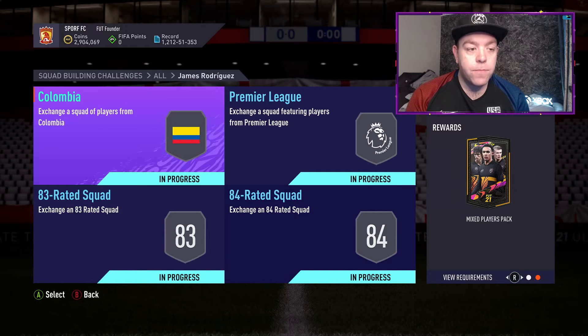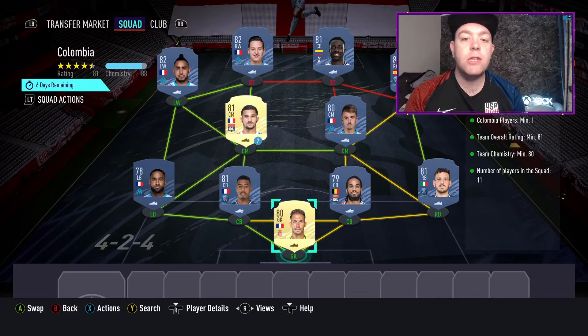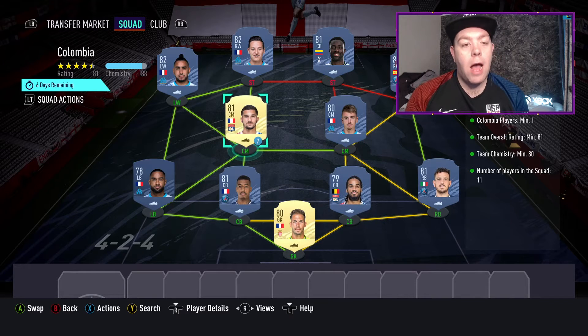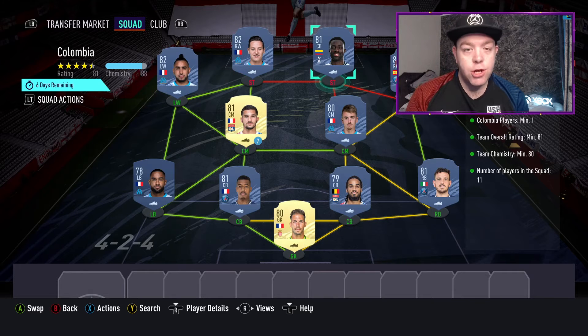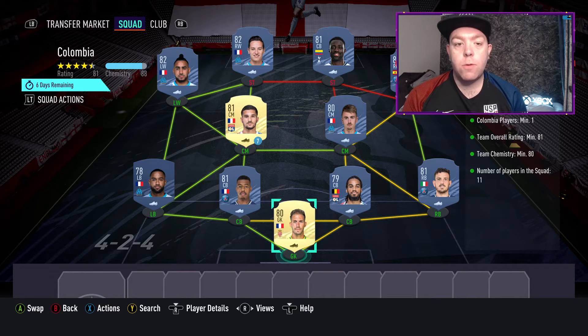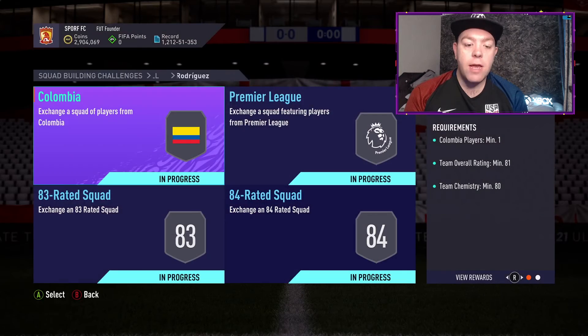We're starting with Colombia — mixed players pack, 81 rated, one Colombia player. This is a structure I've used: 81 rated and 88 chem. We've got Lecomte in goal, Amavi, Kimpembe, Denayer, Florenzi, Sarabia, Rongier, Awa, Payet, Fofana, and then Sanchez of Spurs up top — just to hit that Colombia player. Obviously you can use other players; these are the ones I've used, these are all gold-based so everyone's able to get them. As long as you're sticking to this formula in terms of player ratings, you should be okay.